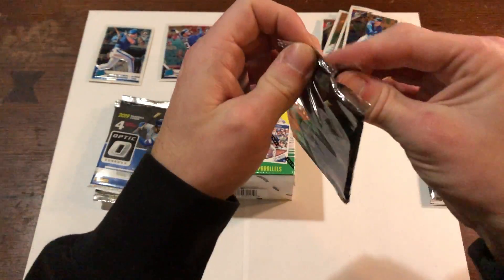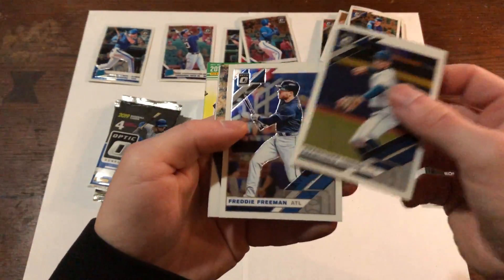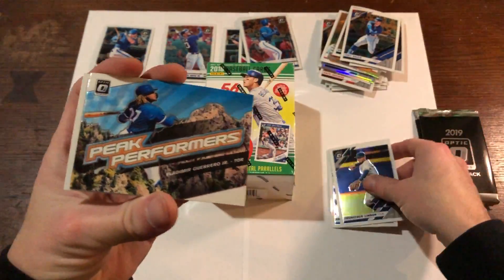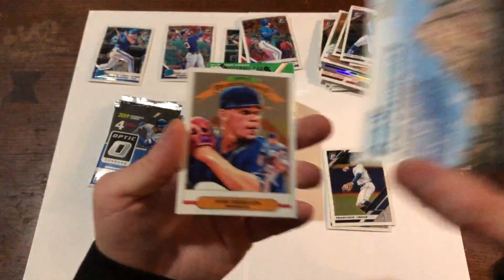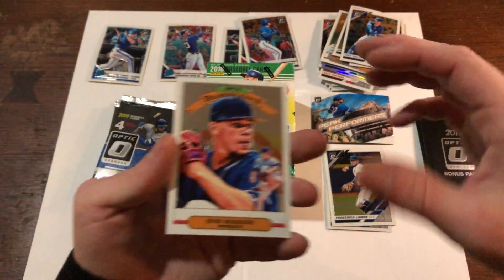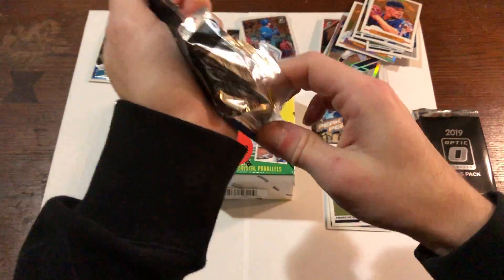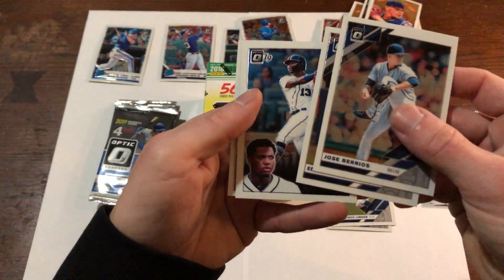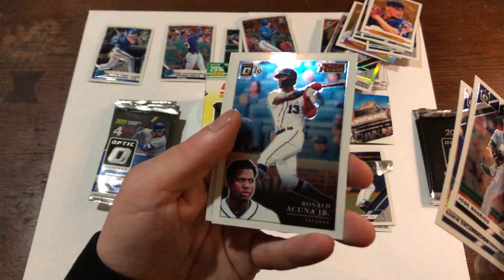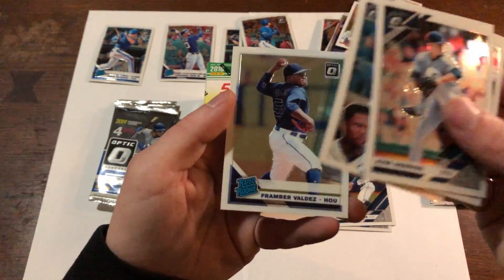Jumping into the second blaster: Francisco Lindor, Freddie Freeman Peak Performers, and there we go — a Peak Performers Vladimir Guerrero Jr., very nice, I'll take that. Now we just need his base rookie. Jose Berrios again. Encarnacion, and there we go — Ronald Acuna Jr., not his rookie but still a nice insert card. And we got a Valdez rated rookie.